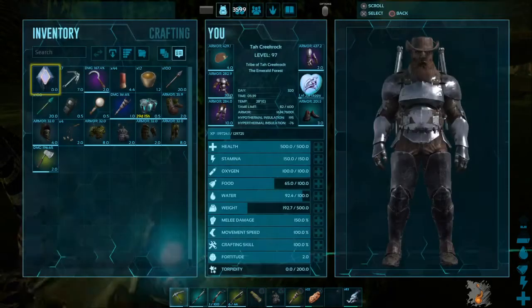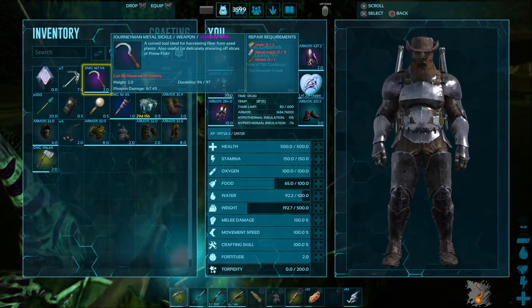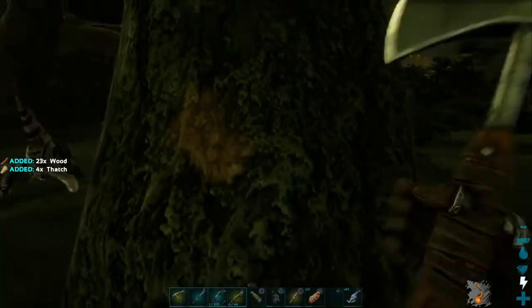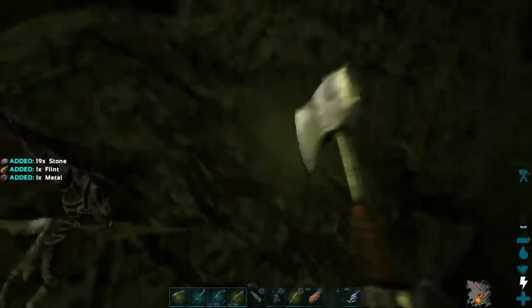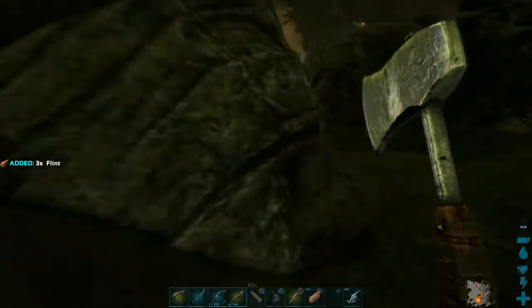I'd really like to make zip lines and the radiation suit so I can go into the radiation area, but I need a fabricator for that and a whole bunch of other stuff, so I don't really think I'll be able to do that today. Maybe I can make the zip line things and the climbing picks if I can find some metal. I'm going to work on making stuff today.